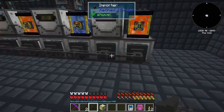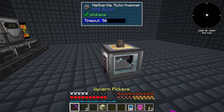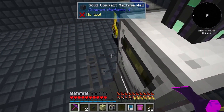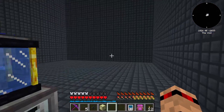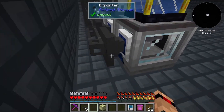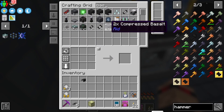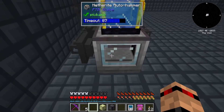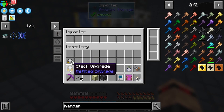Thank you to the guy who suggested this - this is an amazing suggestion. I'm also going to do the same on this side and do this for basalt. That's an exporter, doing that. We need to put a crafting card in, and there we go - I should be getting stuff. We need an importer right here on this side as well.